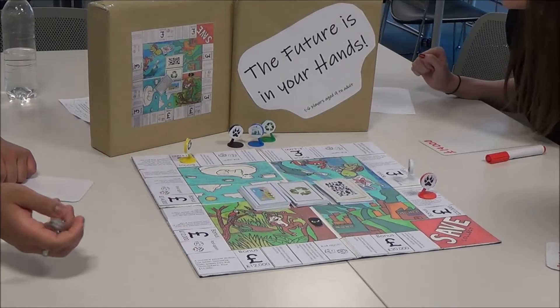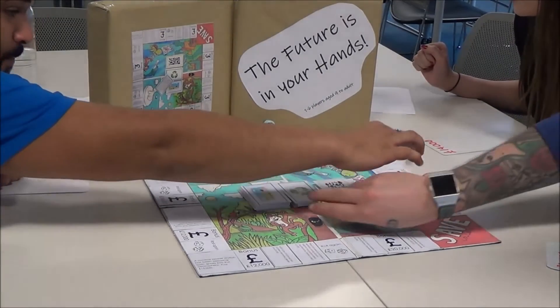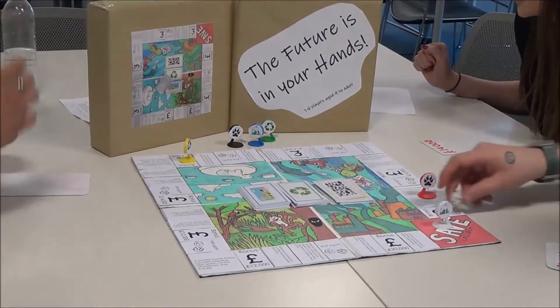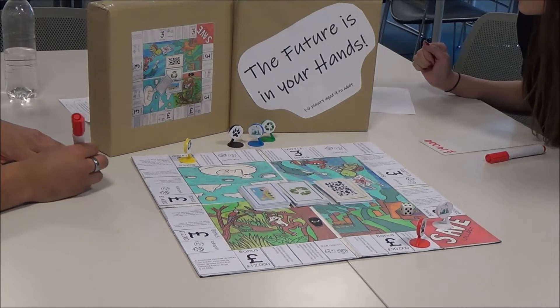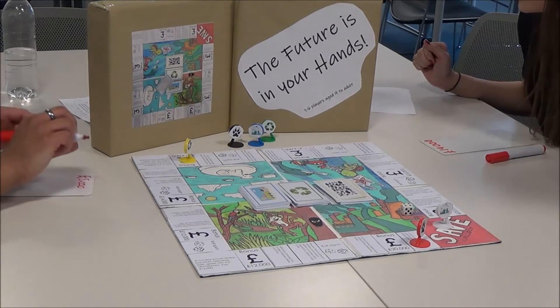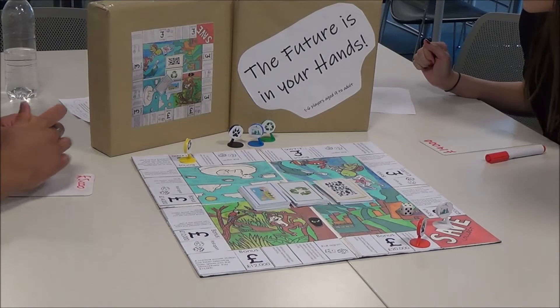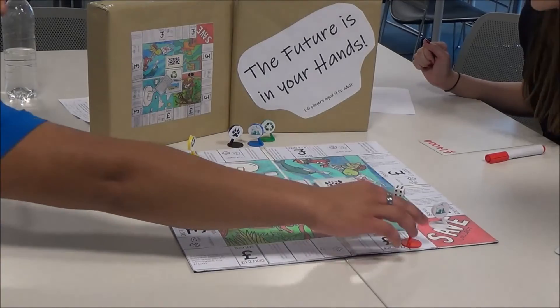Geography: players will be posed with questions that require them to think about the future and how their human processes will affect the planet. The game also refers to different areas of the world with both human and physical features. Other geographical links include contextual knowledge of globally significant places, both terrestrial and marine. Children will also make use of geographical vocabulary throughout the game.